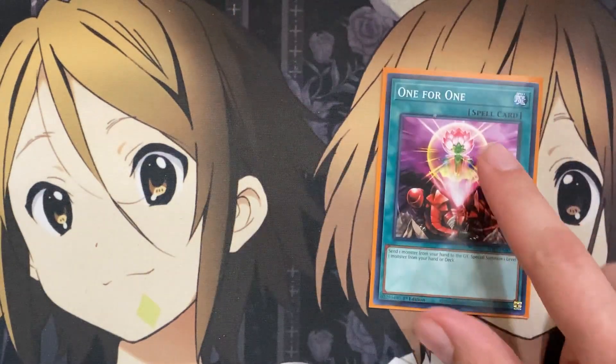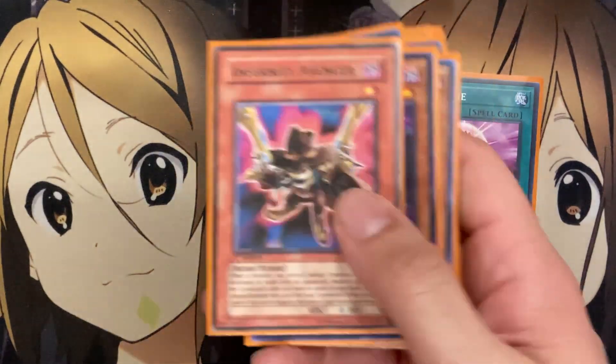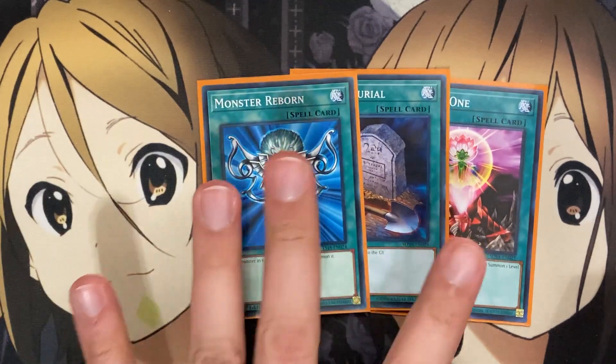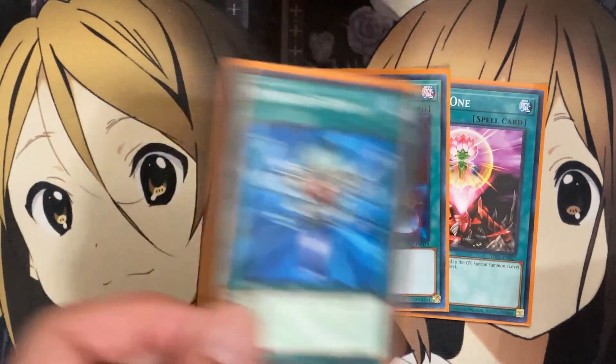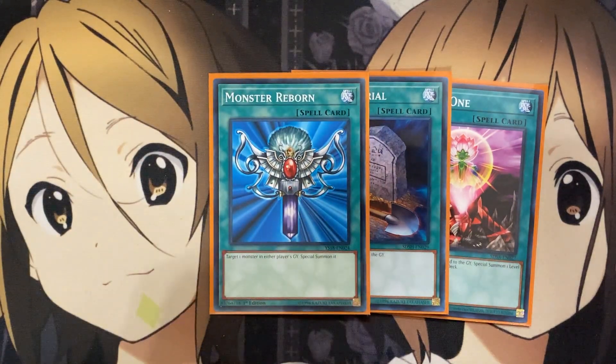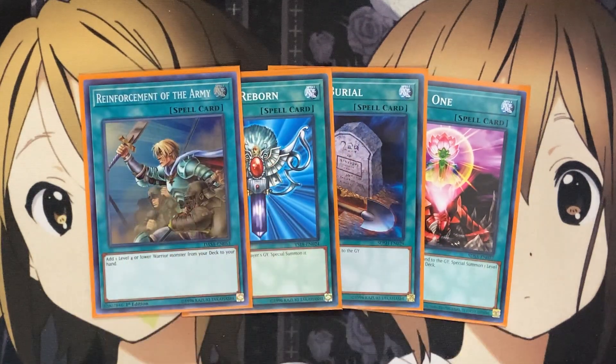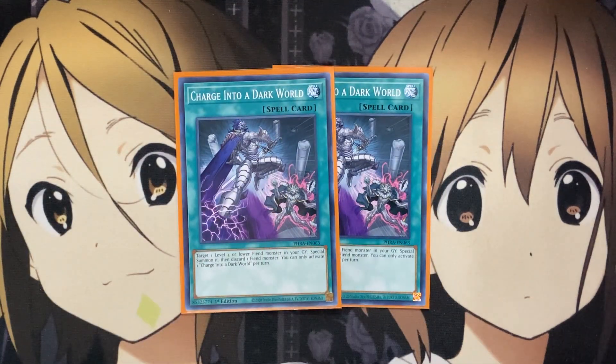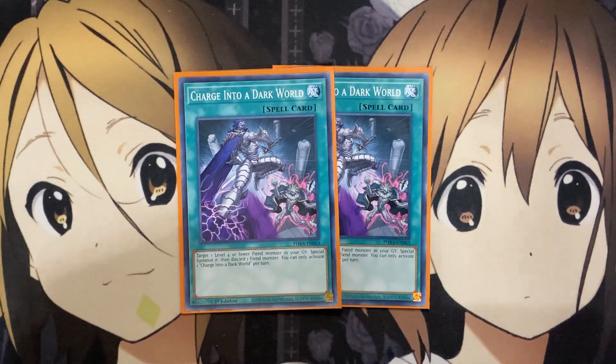For some of the other one-offs, I run One for One — useful for Infernity Mirage or Infernity Avenger depending on which you need. One Foolish Burial for setting up more monsters in the graveyard. Monster Reborn for special summoning them back, just eating up your hand or setting them on the field to activate with no cards. One Reinforcements of the Army as the last one-off. I also run two Charge into a Dark World from the new set, Phantom Rage. You target a level four or lower Fiend monster in your graveyard, special summon it, then discard one Fiend monster — providing both a special summon and graveyard setup, most importantly for Infernity Archfiend.